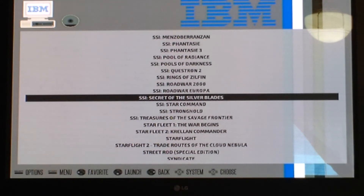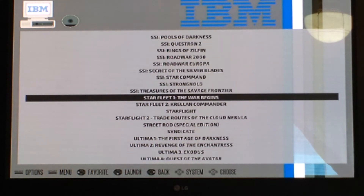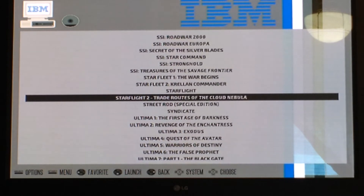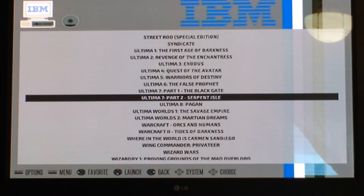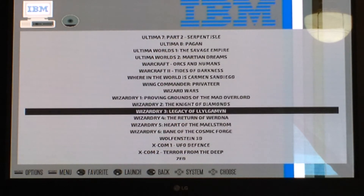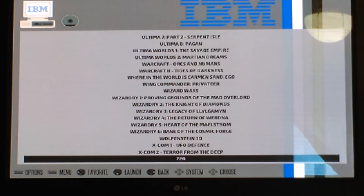Here's all the Gold Box SSI games. Road War 2000 — I've never won Road War Europa, looking forward to it. Starfleet I've never played. Starflight — I've got to show you guys when the time comes. Syndicate took me forever. All the Ultimas, except for Underworld. And Wizardrys. And the X-COMs. And I got Zed working — took forever to get Zed working for some reason.